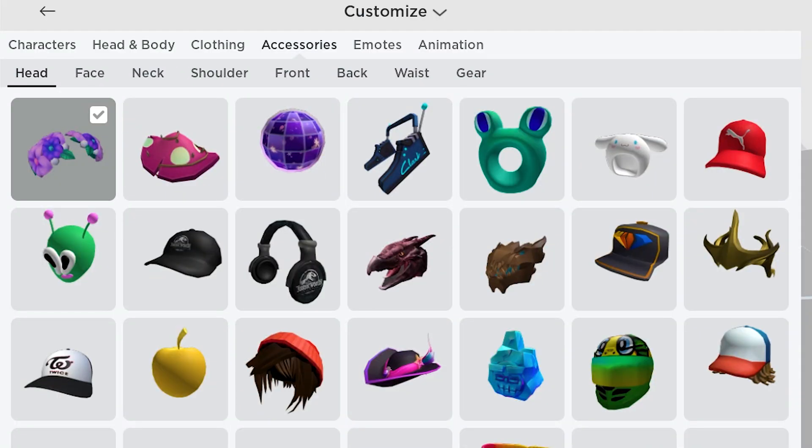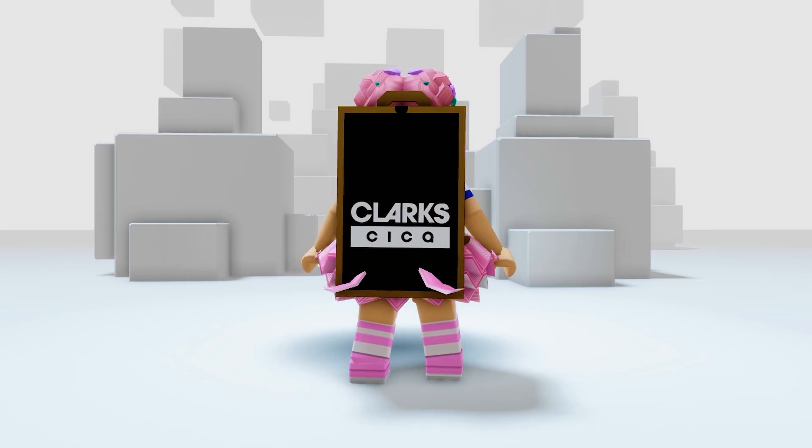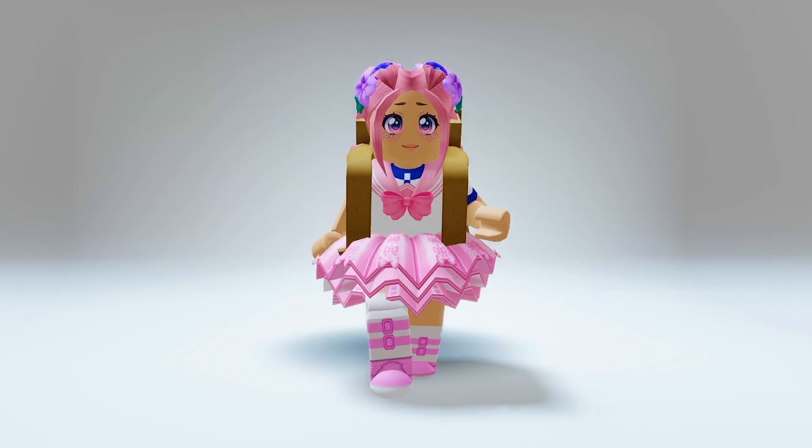Go to accessories, then back. You will get this shoebox backpack. Let's try this on. Ooh, this looks great! Another awesome backpack to keep all my stuff while I go explore Roblox.